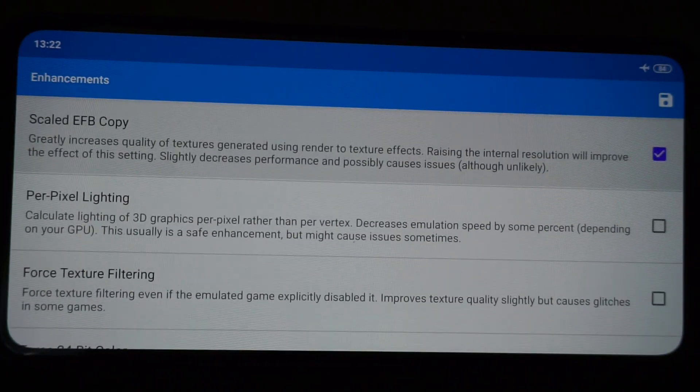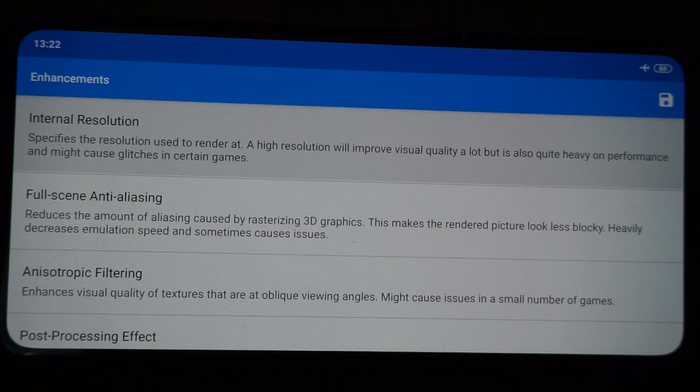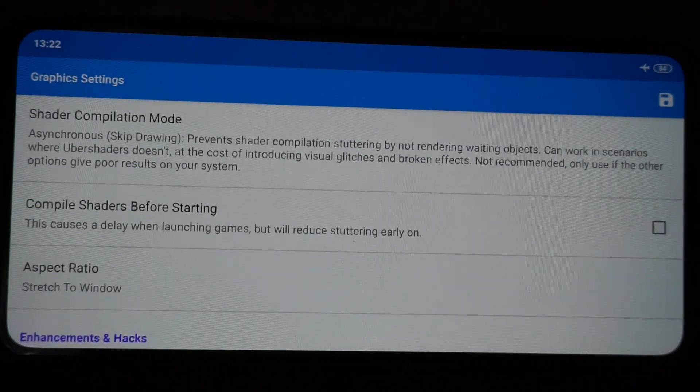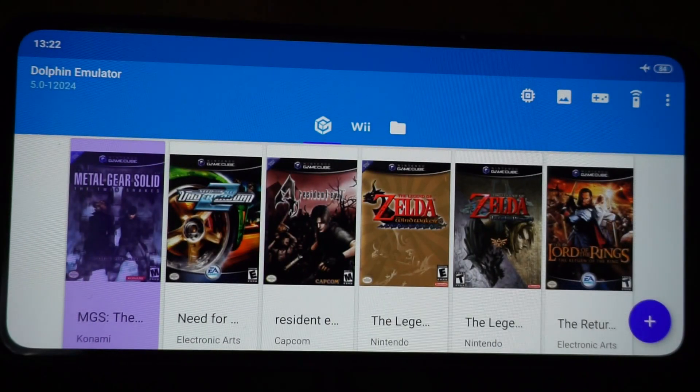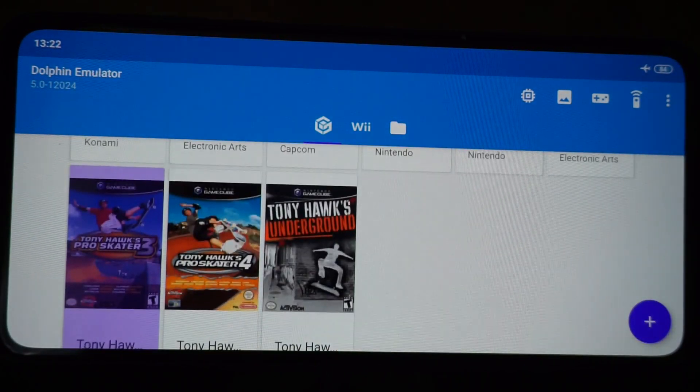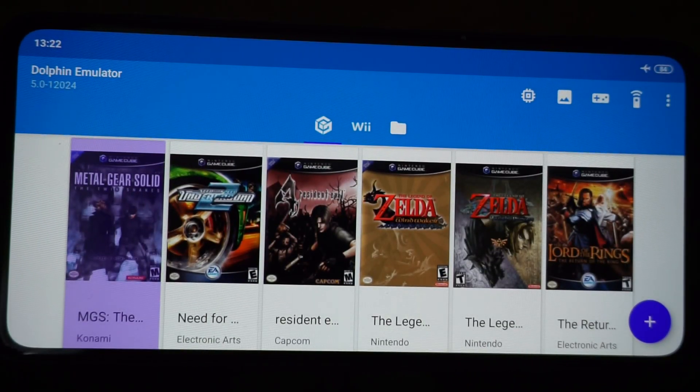But I've discovered that some games run better than others and others you can tweak further than others. So once you've set your stock standard settings in here, or in here, and you get to your game list from there, what you can do is per game manually adjust it from there.